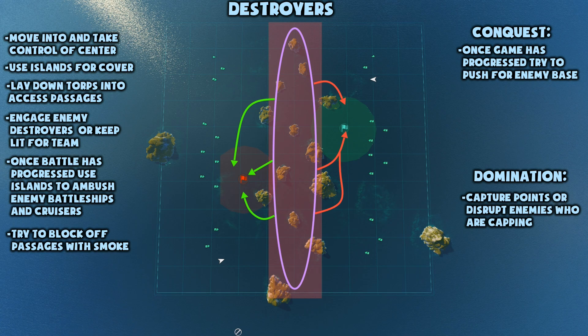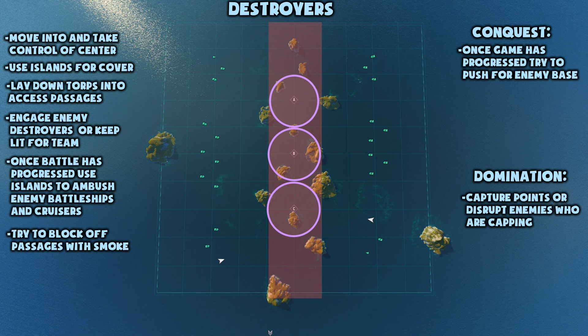In conquest game mode, once the battle has progressed, try to spearhead through to the opponent's side and capture their base. This puts pressure on the opposing team and forces them to retreat to their capture zone instead of pushing to your side for their victory. In domination mode, put a lot of effort into controlling the zones in the center. As a destroyer, you are uniquely equipped to capture these zones without dying to opposing fire. When zones are being captured, go there quickly and light up whoever is capturing it for your team. Mark them and have your cruisers take them out.